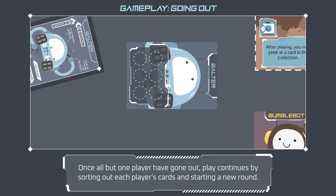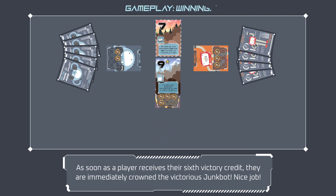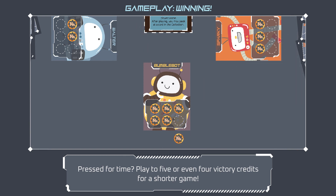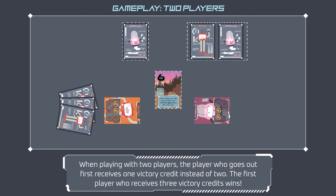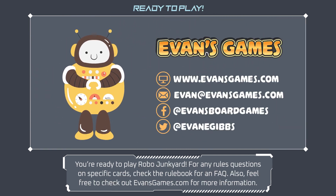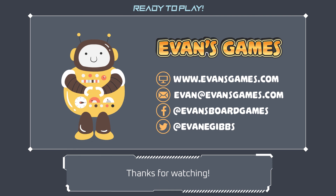Once all but one player has gone out, sort out each player's cards and start a new round. As soon as a player receives six victory credits, they are immediately crowned the victorious junk bot. If pressed for time, play to five or even four victory credits for a shorter game. When playing with two players, the player who goes out first receives one victory credit instead of two, and the first player to receive three victory credits wins. You're ready to play Robo Junkyard — check the rulebook FAQ for specific card questions, or visit evansgames.com for more information.